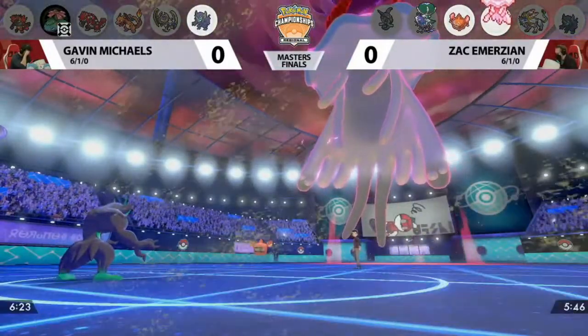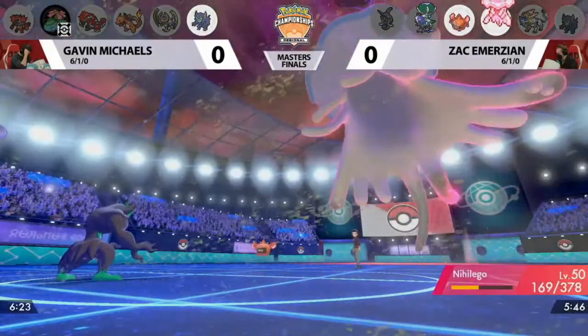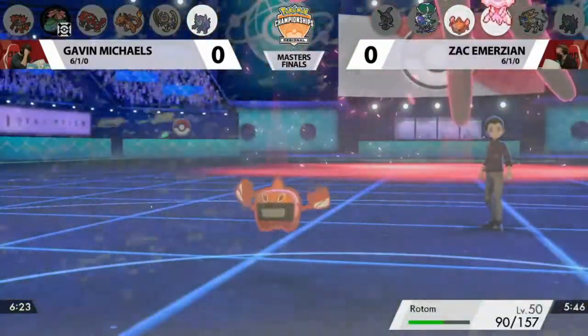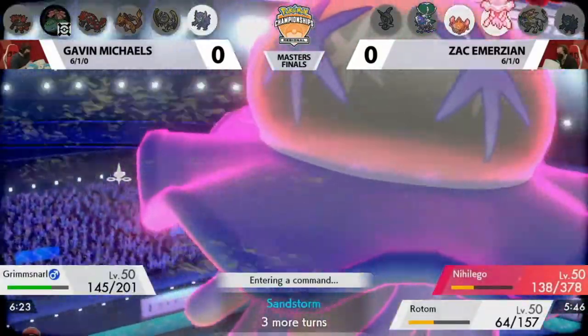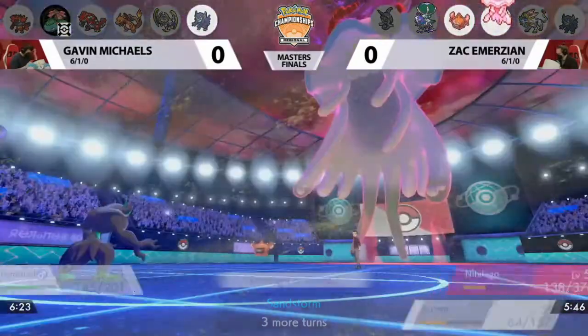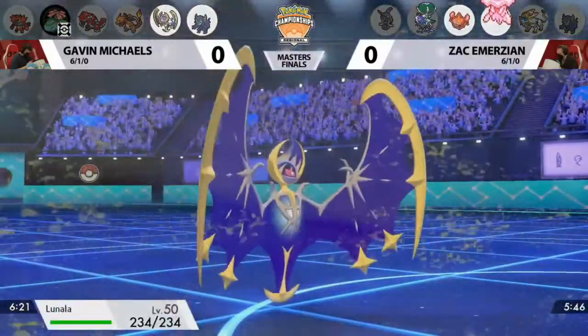I was thinking so much about the sun being needed for the Venusaur, but Scary Face would have done the job as well. The Nihiligo just saw that and used Max Guard. The first knockout of the game, even though I think Gavin had a much more aggressive lead here. Heading over to Zach's side of the field — he's got the Pokemon advantage and one more turn of Dynamax available.